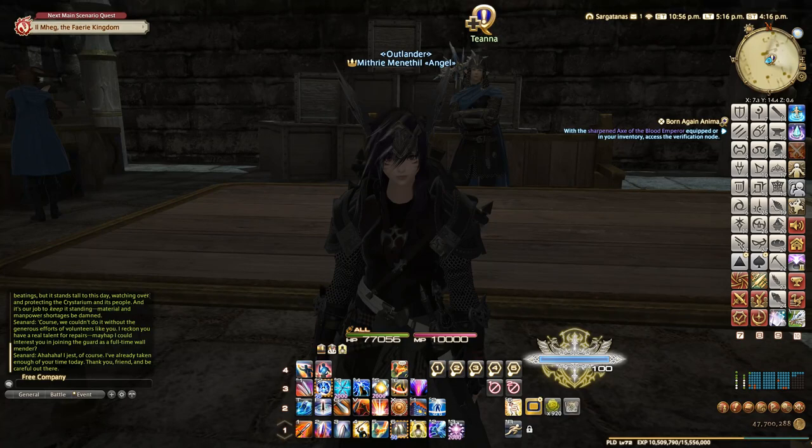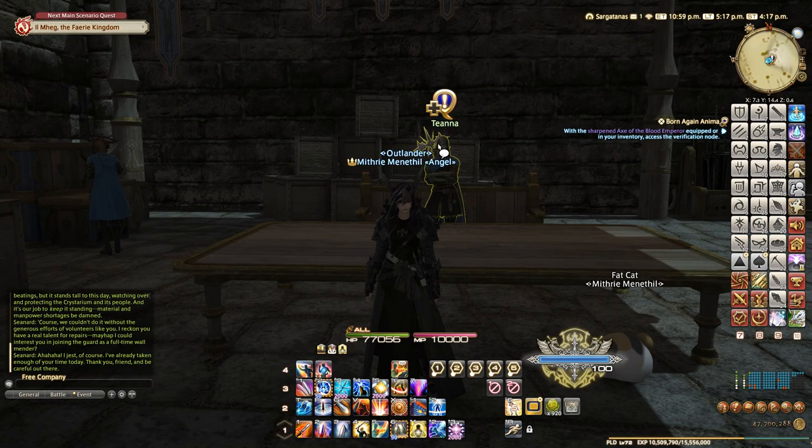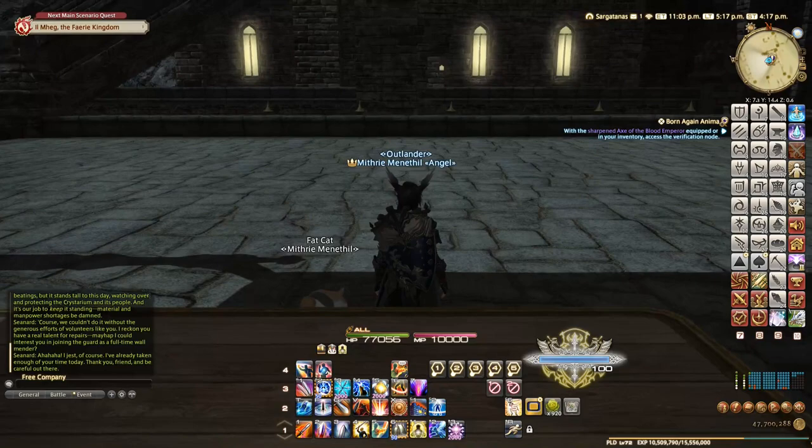We are here at the Austral Imperative at 7, 14 and you need to talk to Tiana. The quest is called An Unreasonable Request, which will also give us an aether current. You can see the aether current is right there — just run up this ramp and you get it.